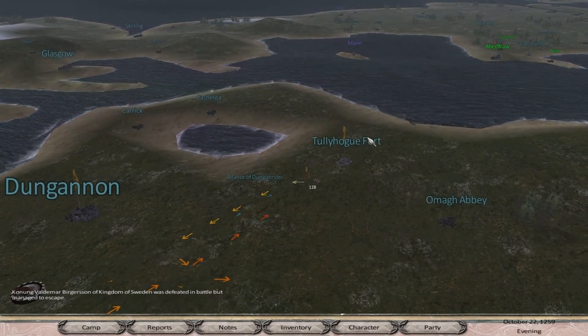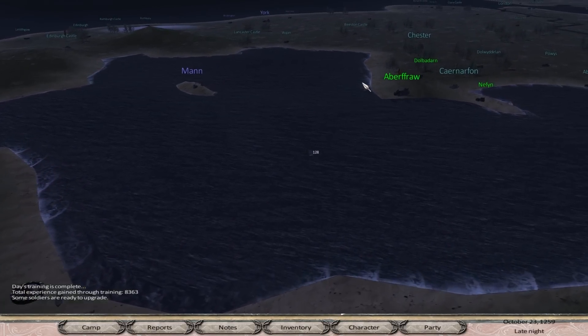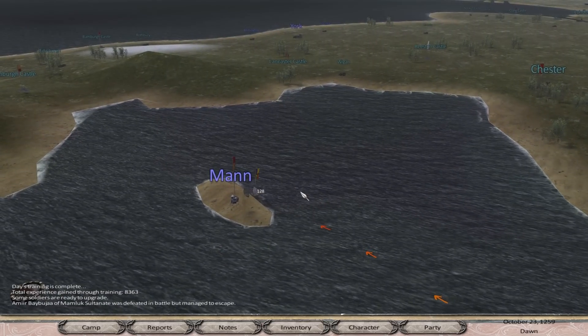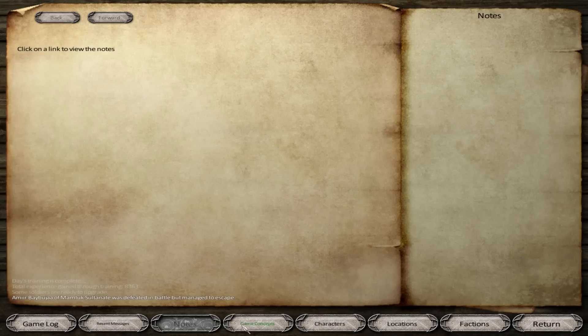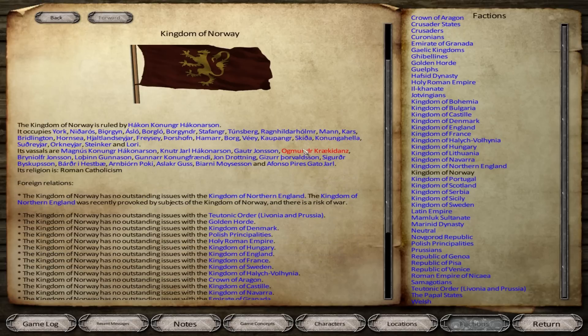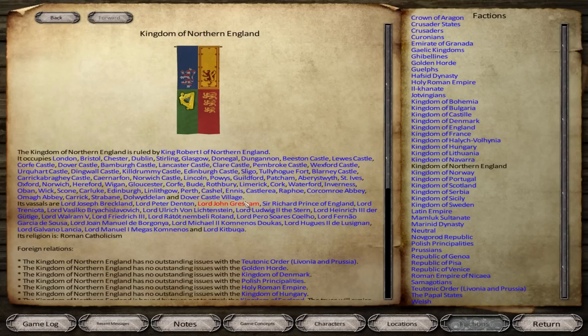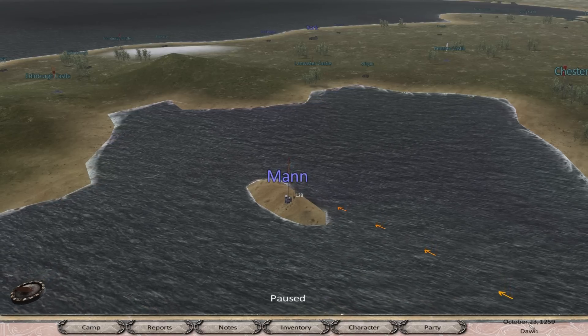It seems like the war with Norway is not going to happen right now — they are pretty strong. I want to take a good look at them before we end this episode and just make sure we know what we're getting ourselves into. If you look at Norway, they have 15 vassals — that's not so bad, I thought they had more than that. Now if you look at our kingdom, we have 20 vassals right now. That is quite interesting, and I believe our kingdom is bigger than theirs.